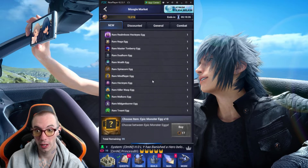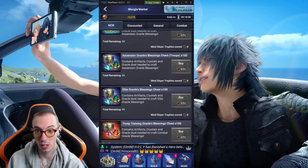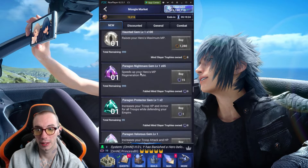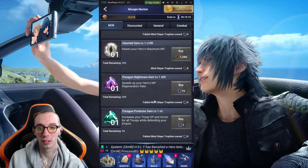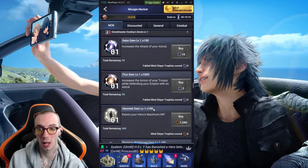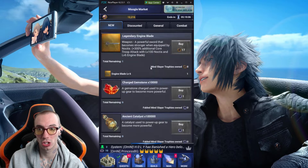This is a great Moogle Market event because they're giving us tons of stuff, tons of options. I wish I could get the Paragon Nightmare — you get 65 of them, 65 level 1s. Even this is pretty good because it raises your maximum MP. These gems — don't overlook the gems. The gems are very good.